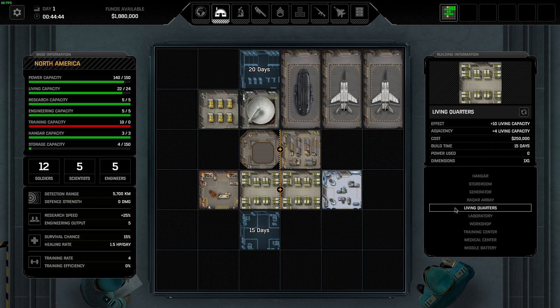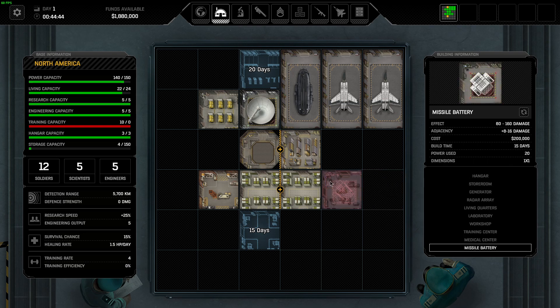The missile battery is good - you're going to want it eventually. It'll shoot down aircraft that come within proximity of your base, so it can be useful. But I wouldn't build it day one. Your funds are kind of limited, especially once you start researching and buying gear - you'll find funds going pretty quickly. So be aware of that and don't burn too many funds putting buildings down early.